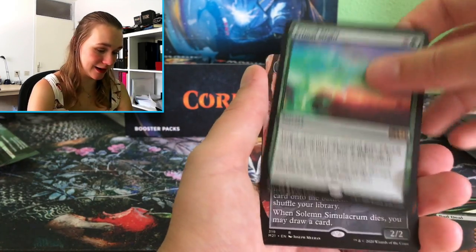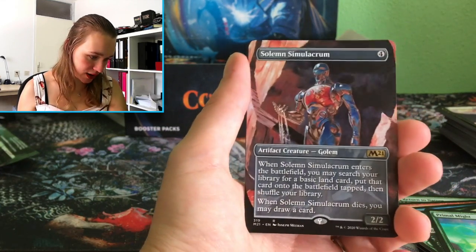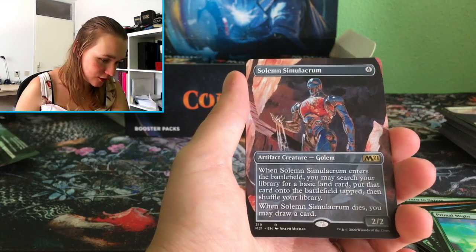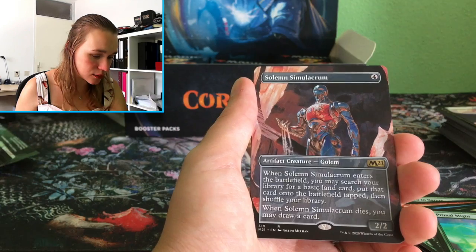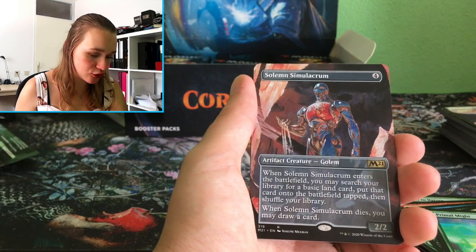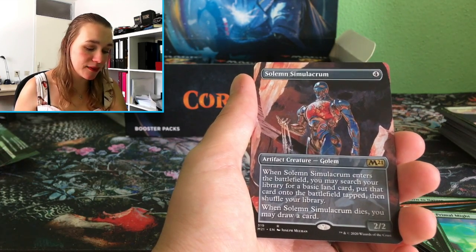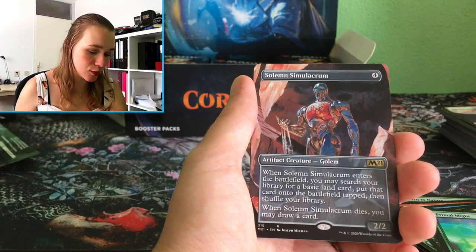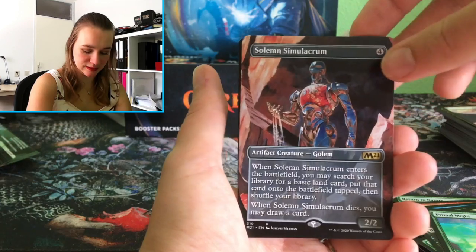I like that. Oh, pretty pretty. I like this — it's very nice. Solemn Simulacrum: when it enters the battlefield you may search your library for a basic land card, put that card onto the battlefield tapped, then shuffle your library. When Solemn Simulacrum dies, you may draw a card. Nice — I like this, it's really beautiful.